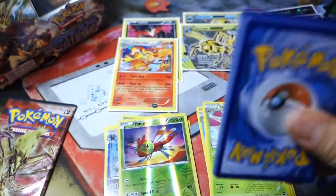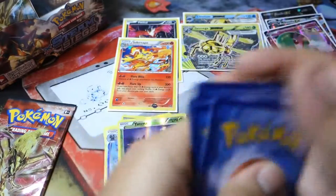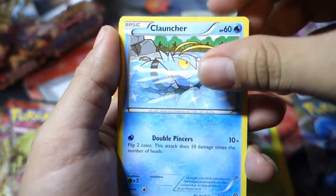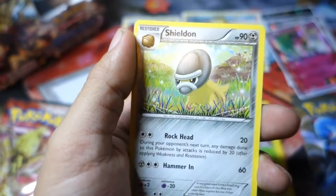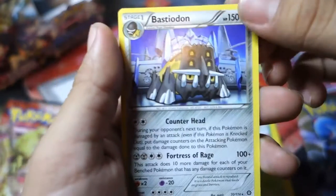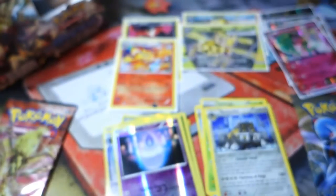Next pack, Volcanion. Maybe that Gardevoir pack has a secret rare — that would be freaking insane. So we start off with a Yanma, an Aipom, a Clauncher, a Fletchling, a Seedot, a Monferno, a Shieldon, and an Ambipom to go with the Aipom. The Reverse Holo is a Litwick, and the Rare in the pack is a Non-Holo Bastiodon. How about that?